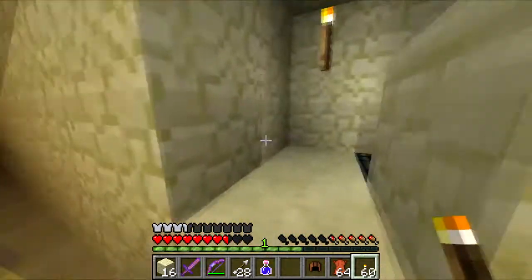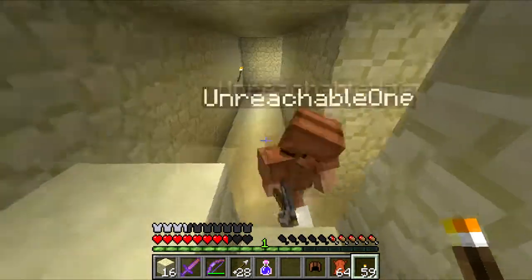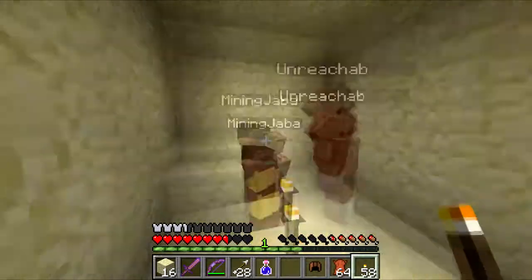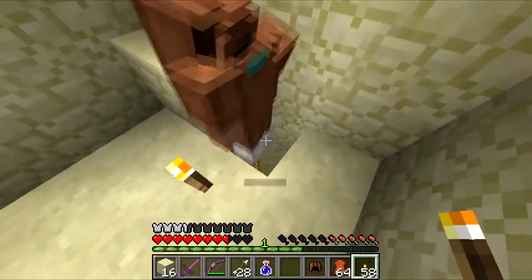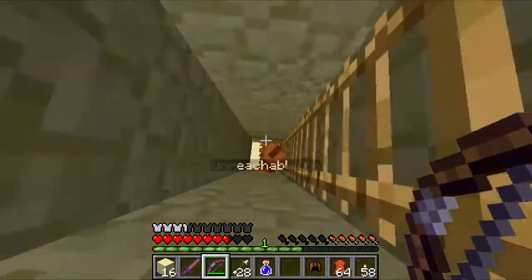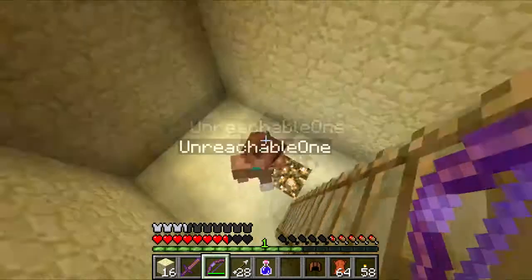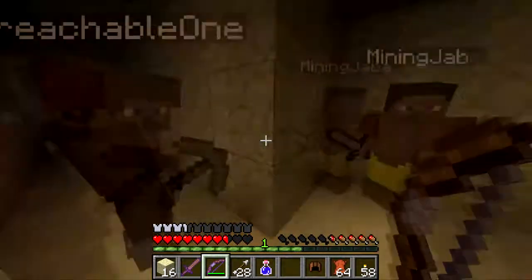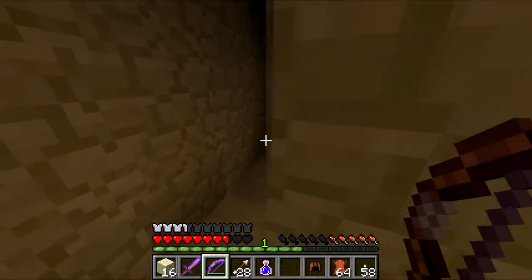The spawn is right here. Can you light it up? Yeah, there's a ladder. It's light down here. Baby zombie. Hopefully there's some food down here. Which way, left or right? Let's go this way, it's like the tighter corridor.